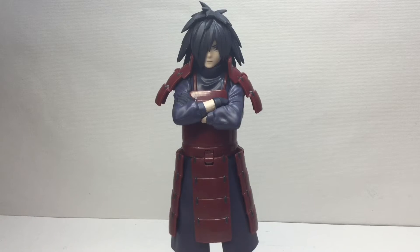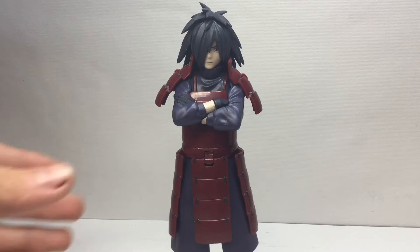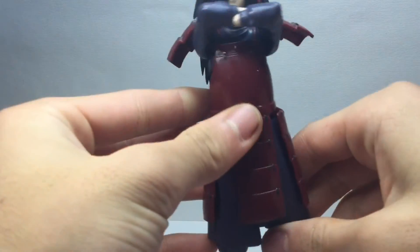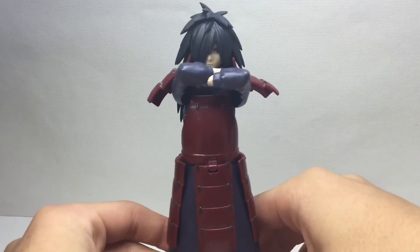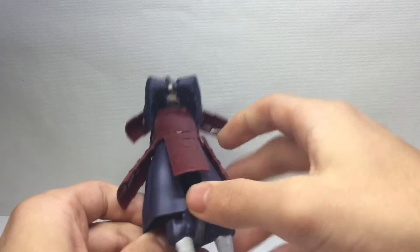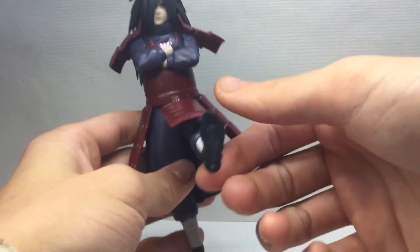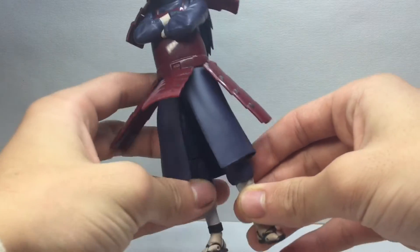Madara looks like Madara, which is good, and his accessories are pretty good, but this figure is basically a brick. He has no ab articulation due to this hard piece — I mean it makes sense that they put it there, but they could have at least tried to figure out some way to make it somewhat movable. His legs are sort of hindered by this cape thing, but it is softer than Sasuke's — still, it does hinder leg articulation; you can see here it doesn't let him spread very much.